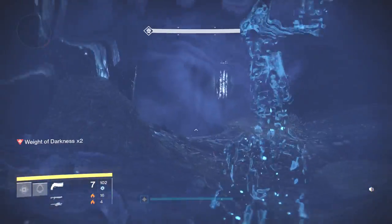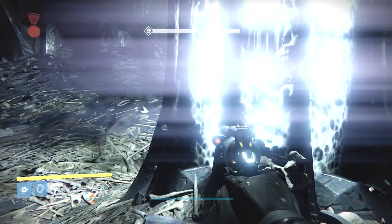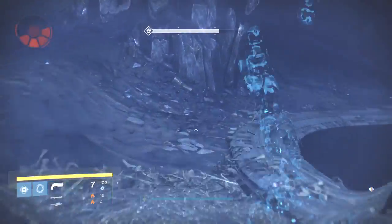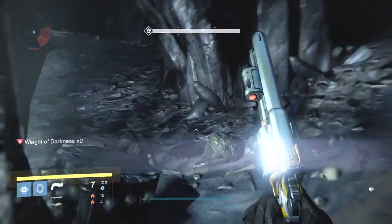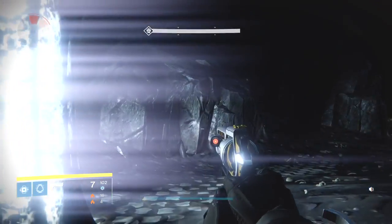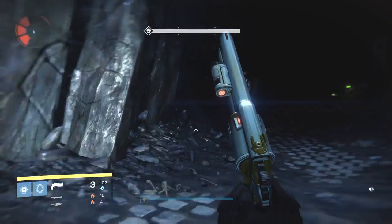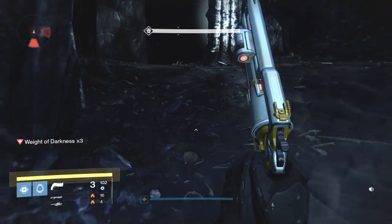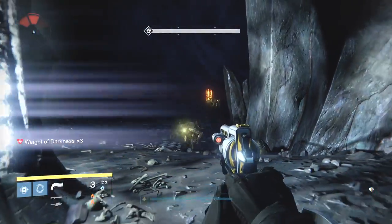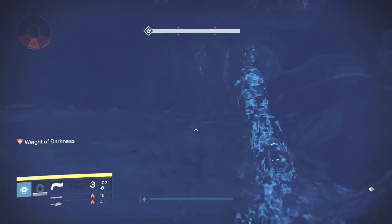We've already made it through at least half of this section and we've passed that first Knight. There will be a second Knight a little bit further along. One of the Thrall came up on my back and hit me, so we're back to being invisible. We're going to run up to the next lamp. We're going to wait here and see if we can shoot these Thrall, then just run. There's the second Knight — once you get to that Knight, you go up the hill and use that slap, then head up to the almost-final part.